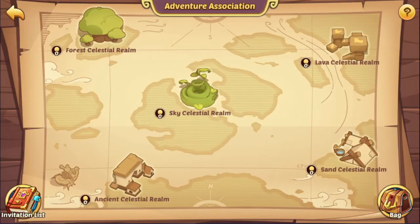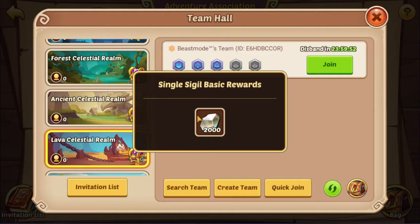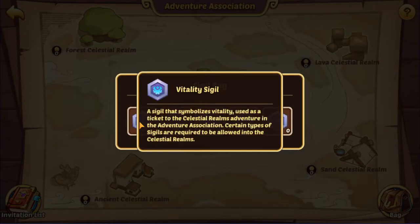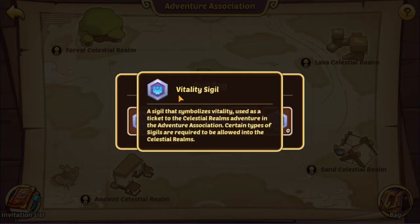Stone is given in the forest celestial realm as you can see, and fluorite is in the lava celestial realm. So try to do as many forests as you can, but you can't do forests with vitality sigils, so I recommend you to do lava celestial realm when you have extra of these.